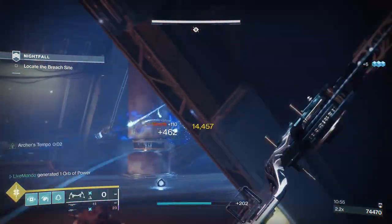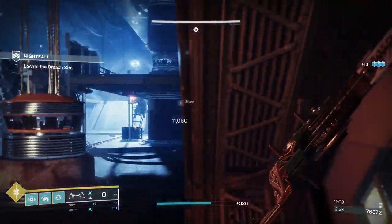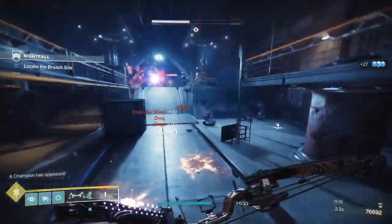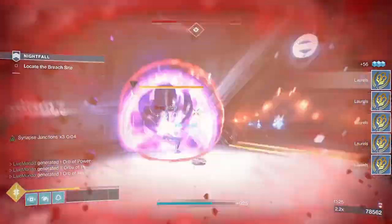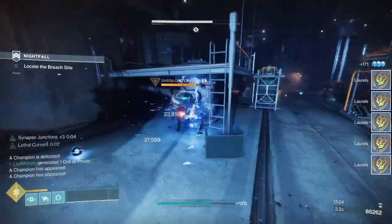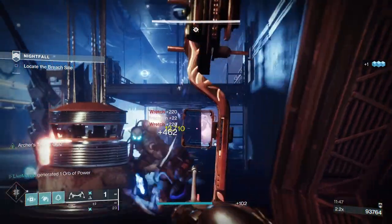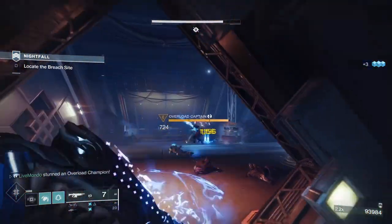If you wait till the exploder does that little shaky thing where he's getting ready to blow, then slide, you'll be far enough away that the explosion won't touch you. Then go into that little cubby hole and none of the ads will come after you. I'm just pinging a couple of ads to get rid of the exploders so I can pop my super. The champion is shielded, so I'll dodge. When he comes out of his shield, he's ours. There we go — the barrier and the overload taken down. Now we've got two more overloads.